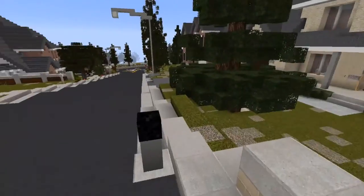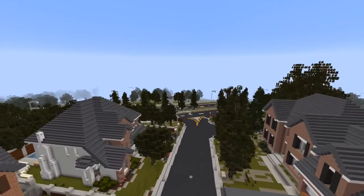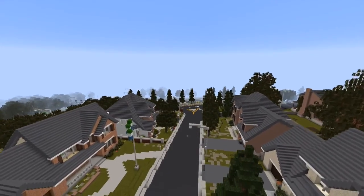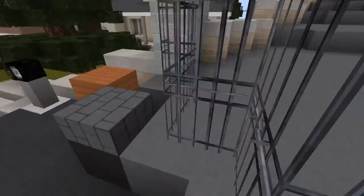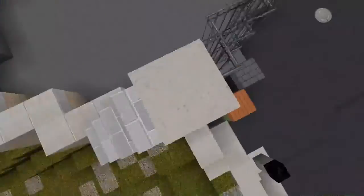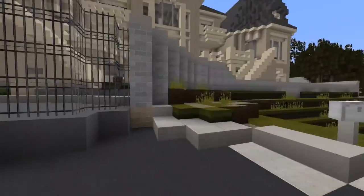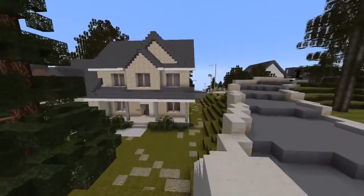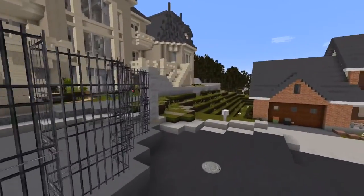They have a huge world - not just this neighborhood - they also have another suburban area with many different suburban houses, a great little commercial area, and an airport they're working on which is very realistic. The texture pack they use is their modified version of Flow's, tweaked to be better suited for suburban houses - for example this iron ore block is tweaked for that purpose.